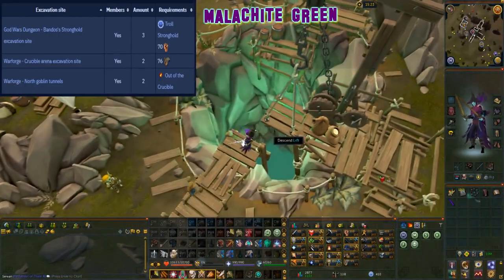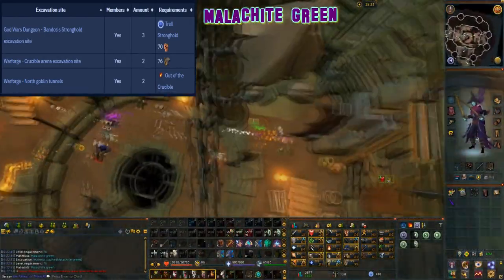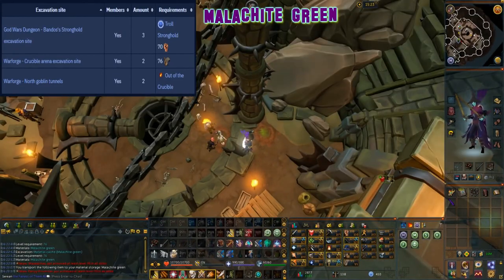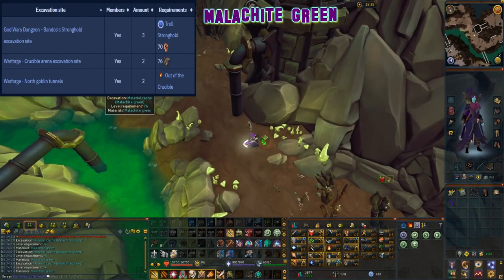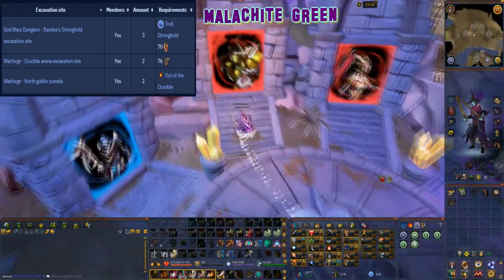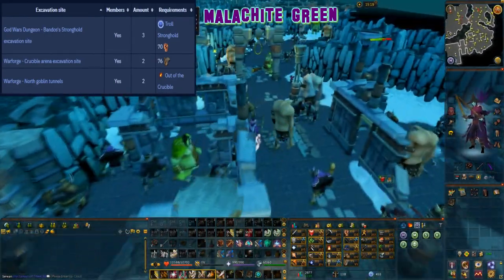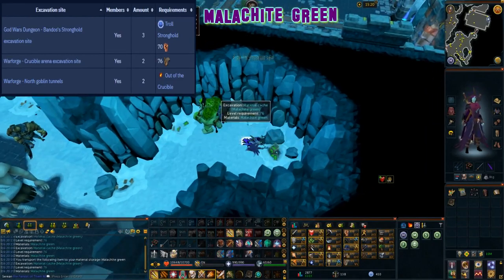This material can be excavated at level 76 arc and it can be found at three locations. There are two caches in the Warforge Crucible Arena excavation site and two more caches in the Warforge north goblin tunnels. The other location is at the god wars dungeon Bandos Stronghold excavation site, however to access this location you need to complete the troll stronghold quest and have 70 strength.